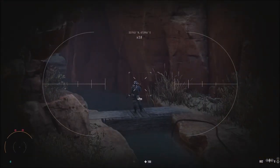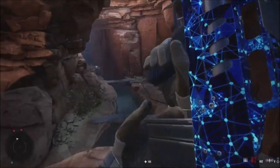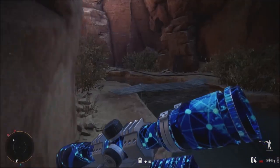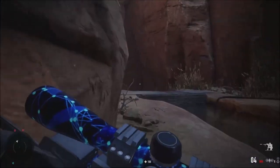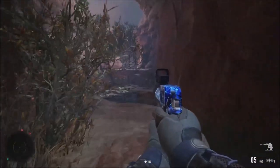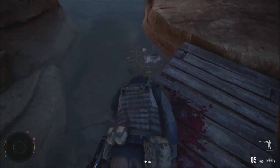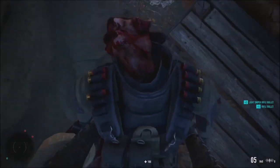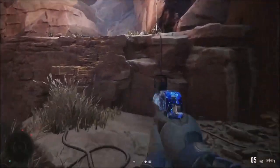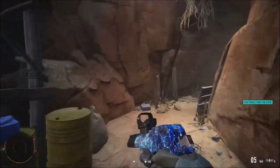Jumping down - I don't know if anyone's looking at this body. Gotta be careful. Pulling out my pistol. I think he was alone - killed him. Looting his body and throwing it in the water so nobody notices a dead body. Jumping through here - keep moving.